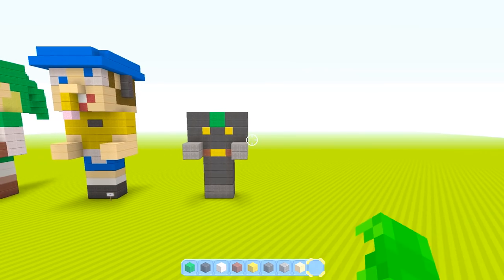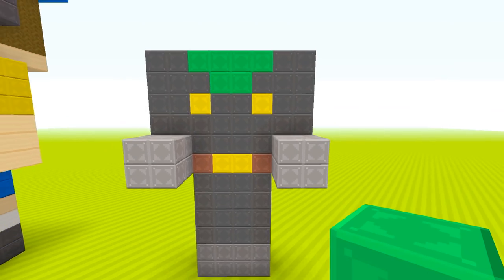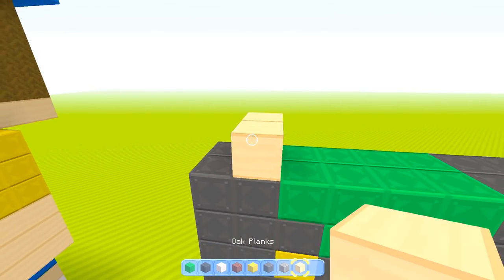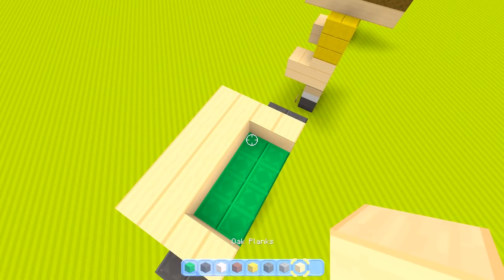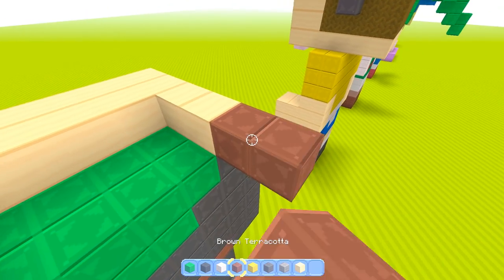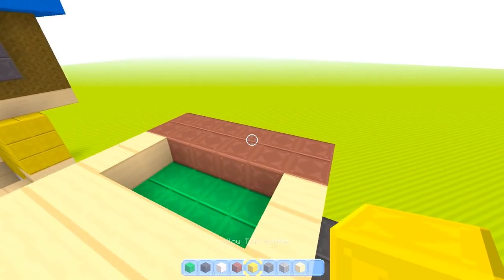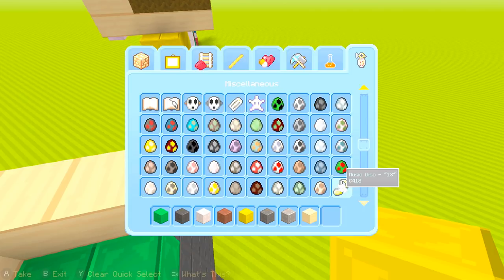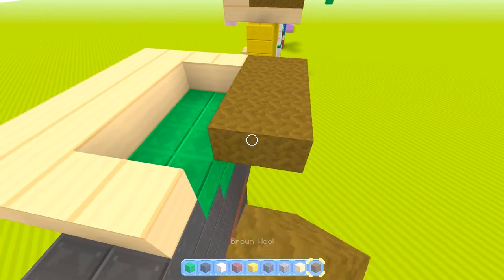I'm going to change one thing — I'll make this green because it's more like a scarf. Now for the face: take out your oak planks, go two off, and one off the arm so only one block is visible from the top. Make a six by six head. For Luigi's hair, I'm using brown wool instead of brown terracotta because the wool texture gives it more of a hair feel.